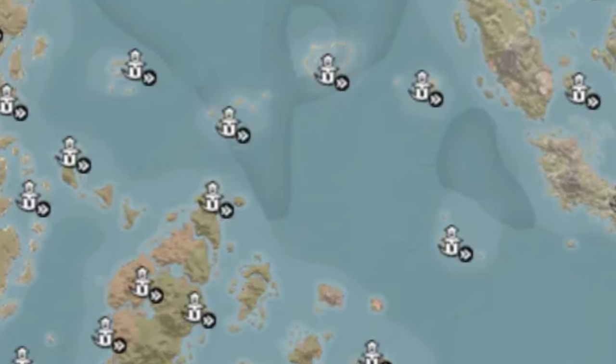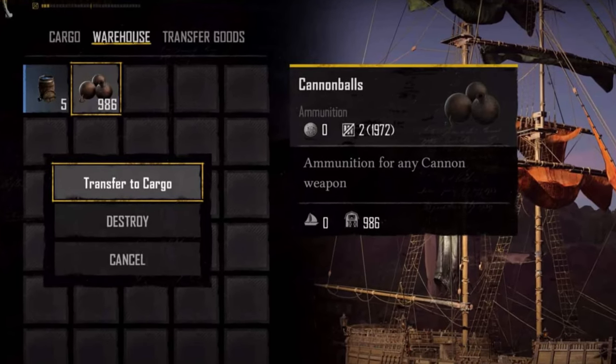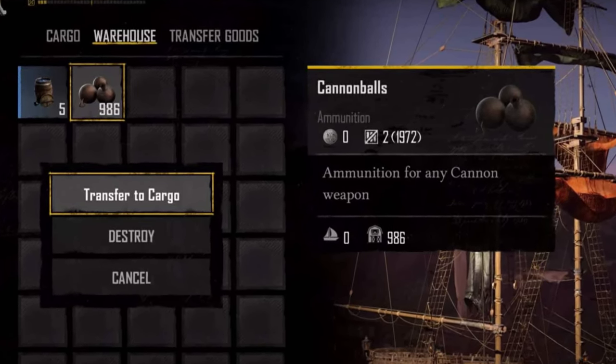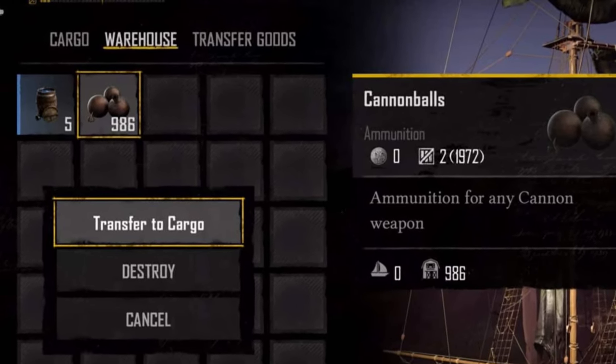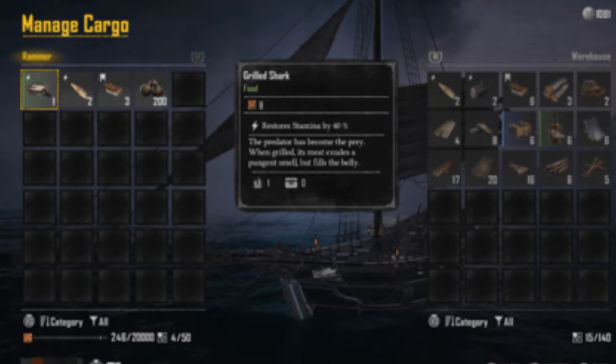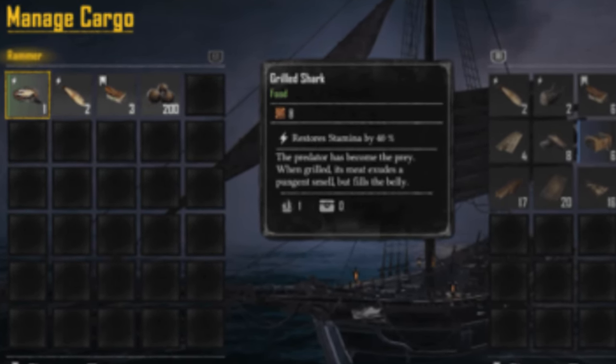But what cargo should you keep on your ship? Repair kits, weapon ammunition, food, and commodities are essential — keep these on board for emergencies. However, crafting materials are best kept in your warehouse. Always ensure you have enough consumables like repair kits, weapon ammunition, and food for your journey.